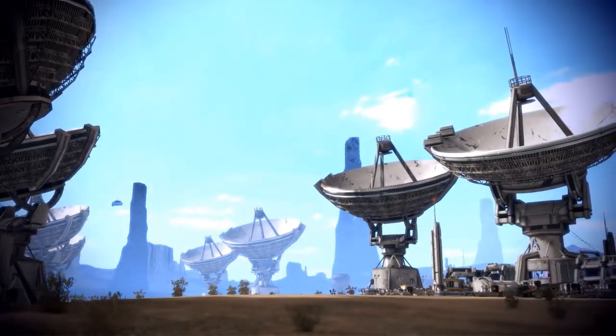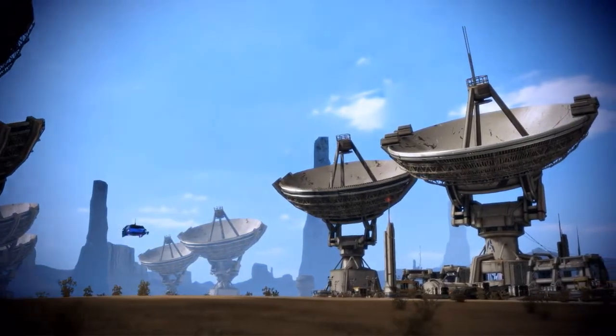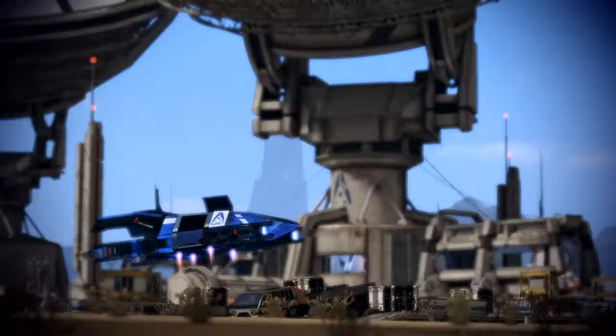Alright, here we go. Communications Hub, using a classic Mass Effect 1 squad — Tali, Liara. Tali's a bit better than Mass Effect 1, but it's a little work here.